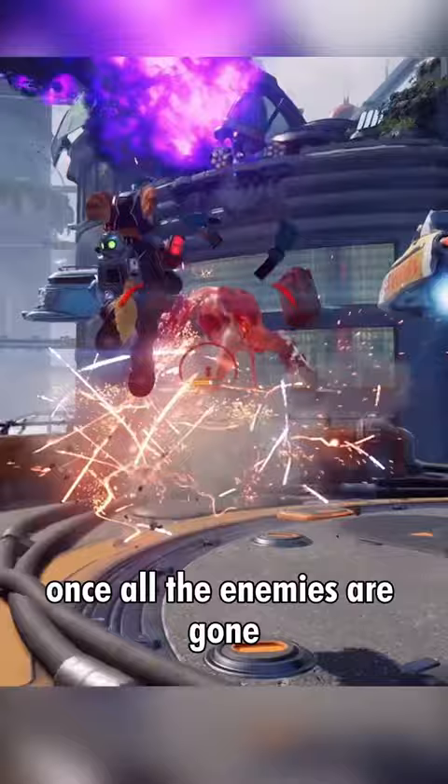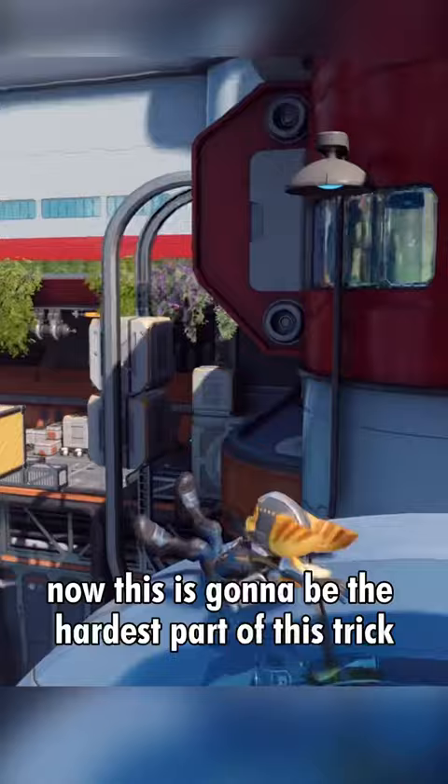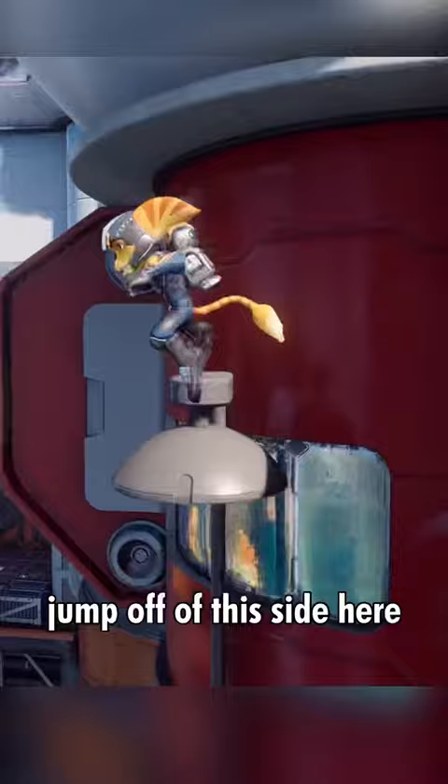First jump on top of this glass — you're gonna keep sliding, just keep jumping at the edge until you get to the end. Then you can do a double jump up to this archway up here. Now this is gonna be the hardest part of this trick. Get a running start, do a double jump, and you're gonna try to get a wall jump off of this side here, then spam X hoping Ratchet pulls himself on top of this lamp.